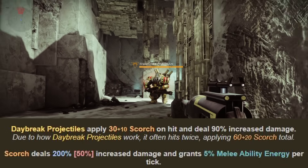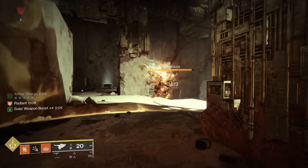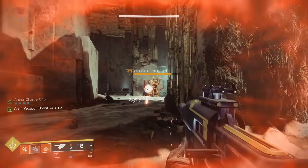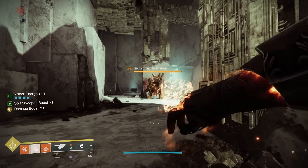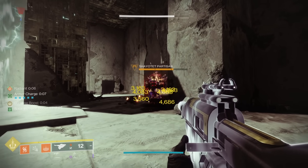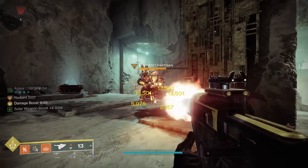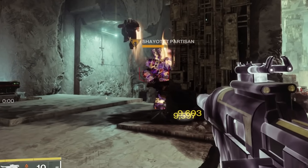Now let's stack these buffs together — the order in which we stack actually matters. If we throw our melee first, the game registers it as ability damage, so we won't get the 25% Radiant bonus or the 22% Solar Weapon Surge boost. But if we shoot Skyburner's first and then sling our melee, we get those damage boosts. Doing melee first we hit 5723 damage at our highest Scorch stack. Shooting Skyburner's first, then throwing the melee and stacking Scorch, we see a damage tick of 9603 damage — absolutely insane.